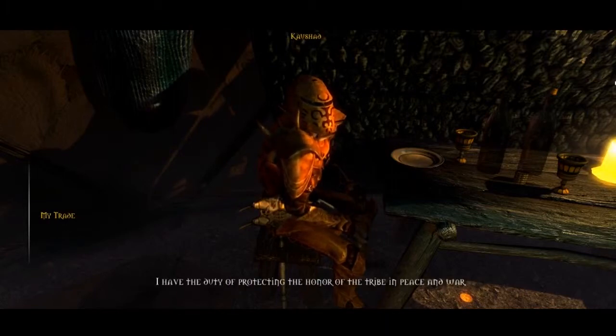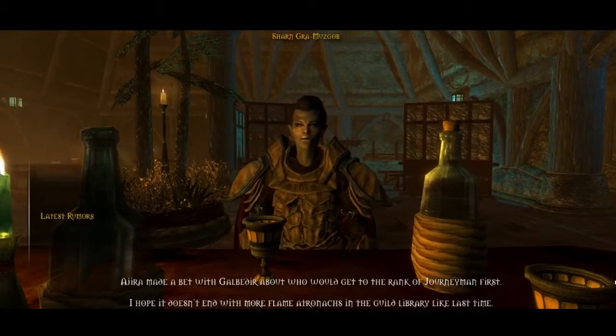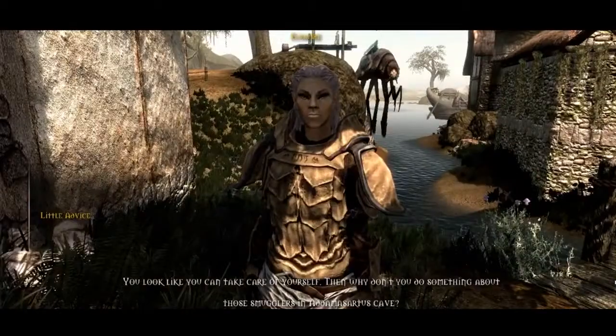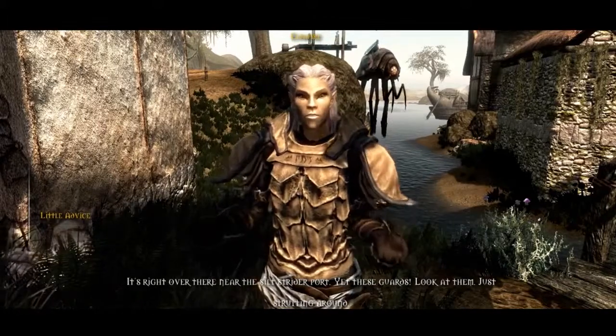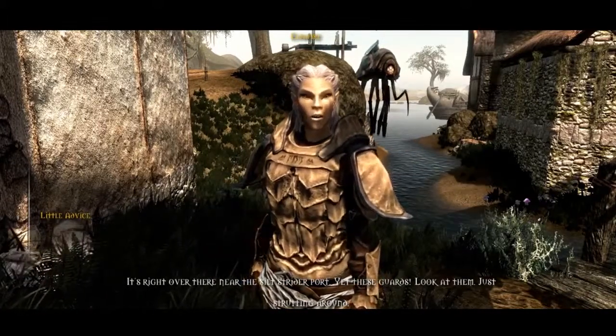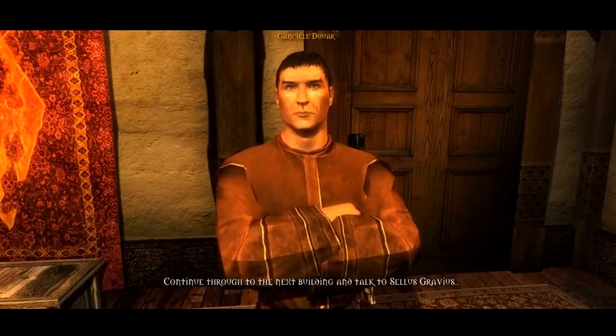Voice acting is one of the most ambitious parts about the project, because Morrowind was never voice acted aside from a few generic lines of dialogue. Volunteers are stepping up to make the characters of Skywind more believable. We have about 30,000 lines of unique dialogue to record, as well as thousands of other voices for each race and gender. Around 5,000 lines have been recorded, but this is a lot of work for 30 active voice actors, and many more will be needed to complete it.